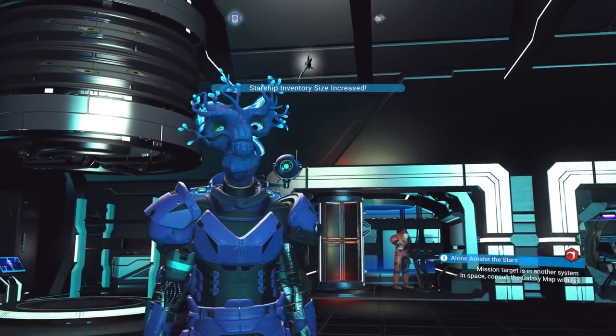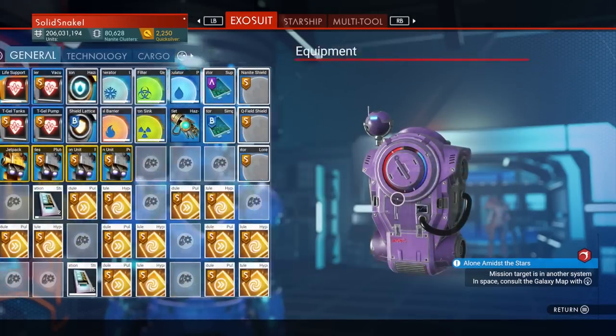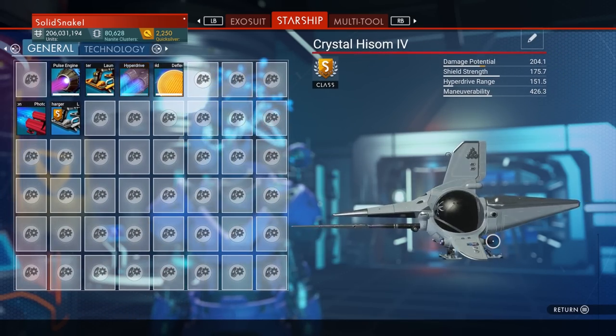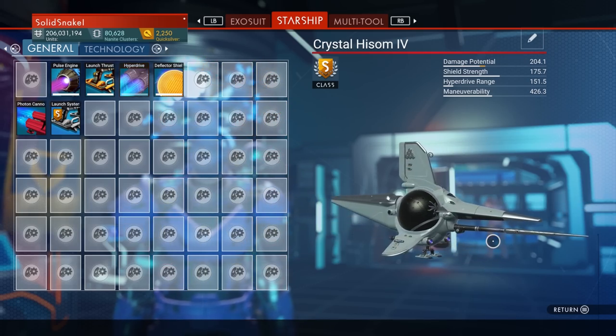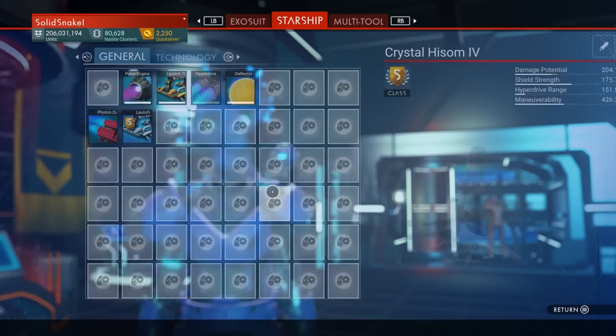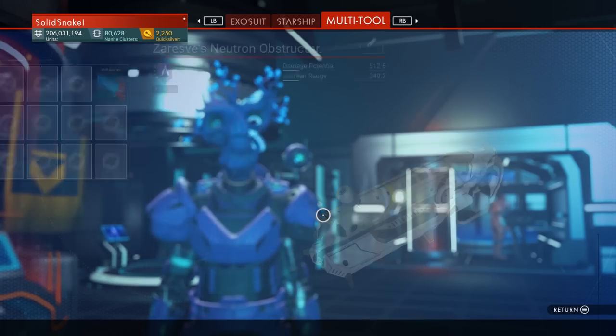We are totally maxed out on our starship now — boom! This is an exotic with 48 general and 21 technology slots. Now we have all our upgrades to install. I keep hitting the wrong button — let me get the hyperdrive module sorted.